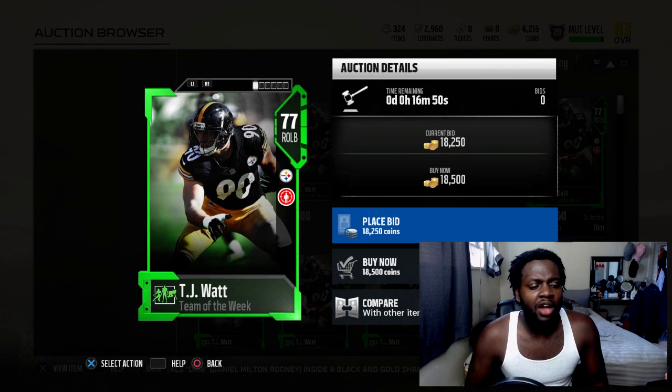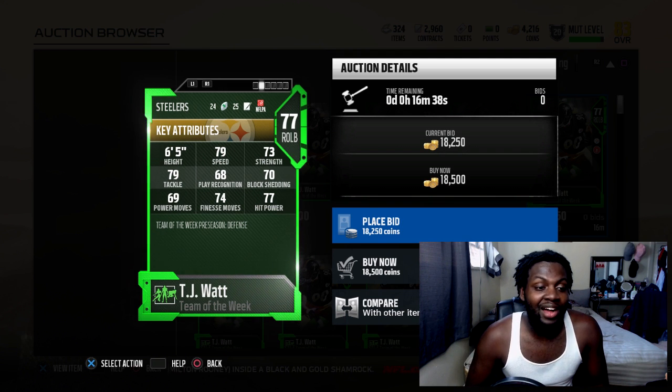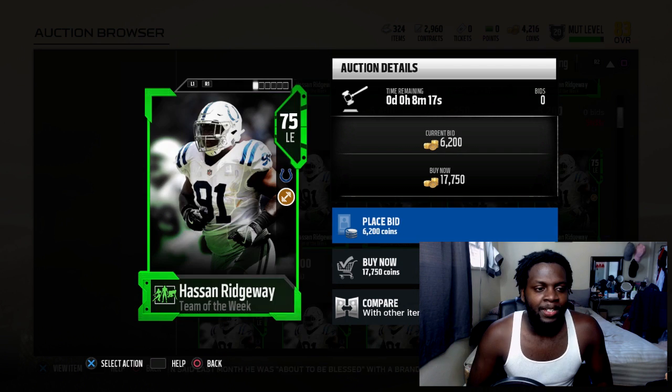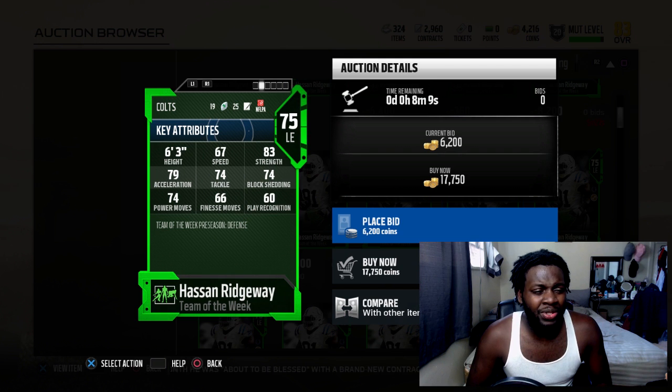Then we have JJ Watt's little brother, TJ Watt - he was beasting in the preseason, I'll give him that. He has 79 speed, 73 strength, 79 tackle, 68 play recognition, 70 block shed, 69 power move, 74 finesse move with 77 hit power. And it's Hassan Ridgeway - he has 67 speed, 83 strength, 79 acceleration, 74 block shedding and 74 power move.